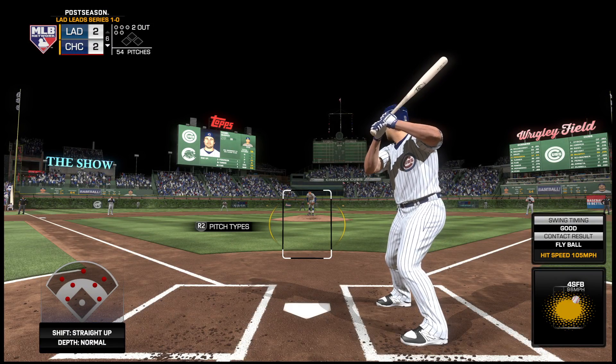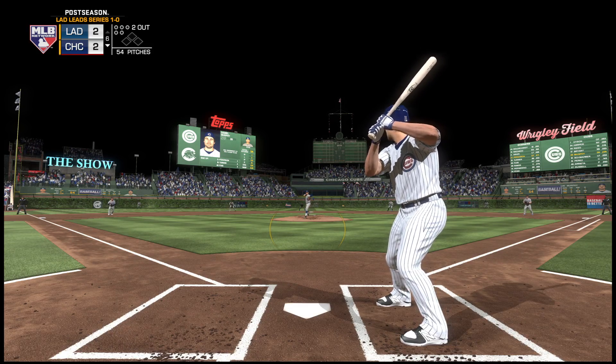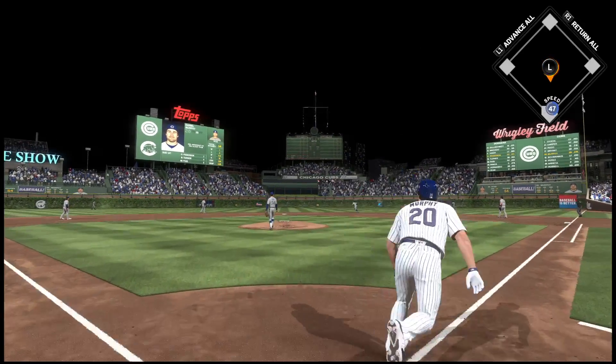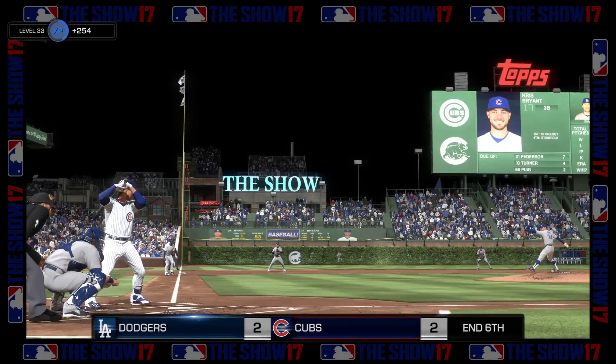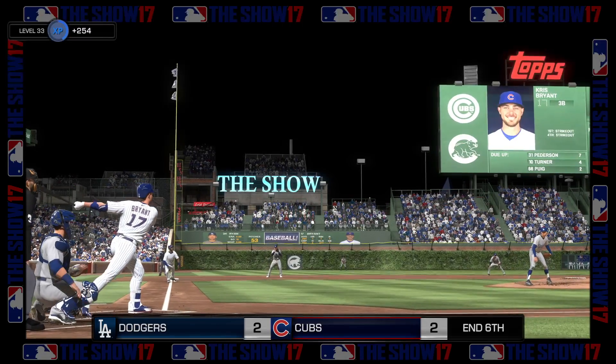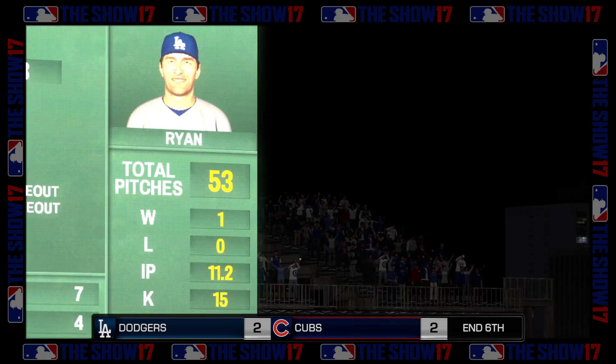Some action out in the bullpen — a couple of right-handers starting to loosen up. Here's Daniel Murphy. Peterson is going to have room out there as he puts this away to retire the side. Two for the Cubs in the inning on the strength of that two-run home run. Four, five, and six coming up to start the seventh, and we are tied 2-2.